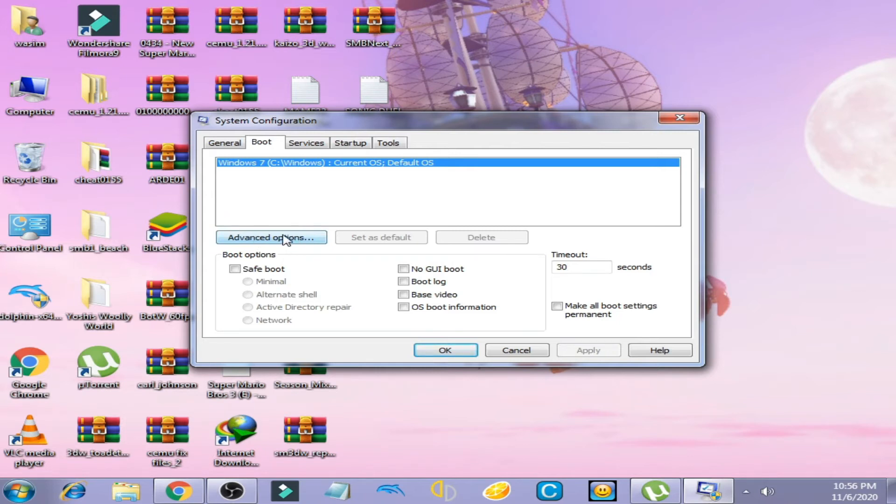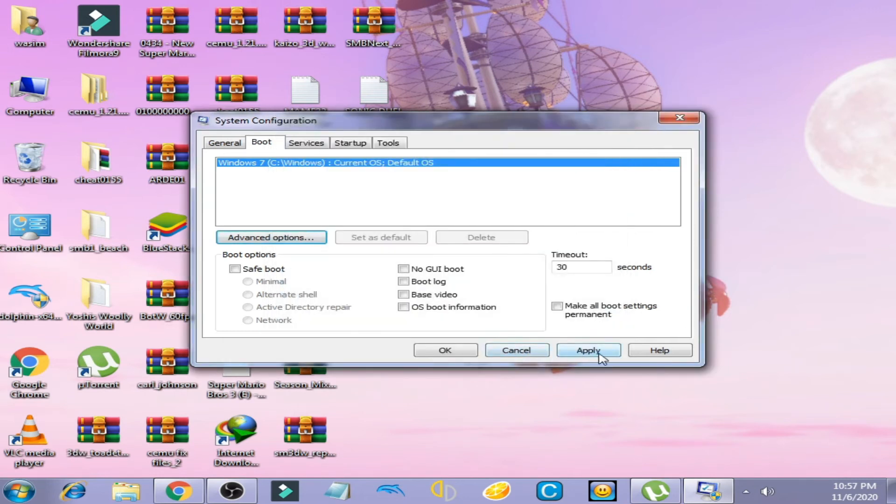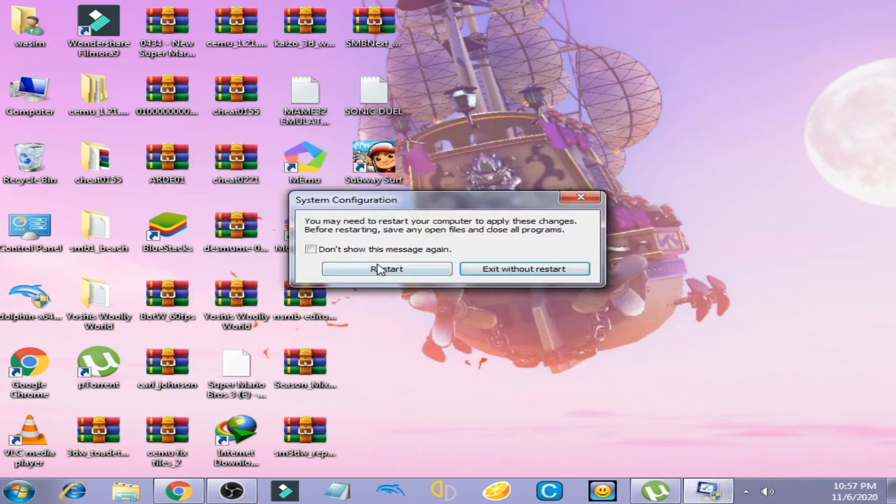You have to uncheck both options: 'Number of Processors' and 'Maximum Memory'. Uncheck both of these options, then click OK, click Apply, and click OK.